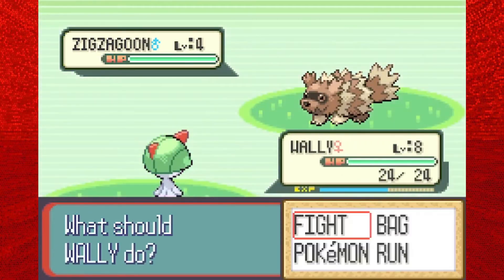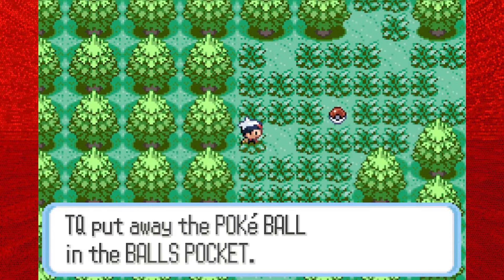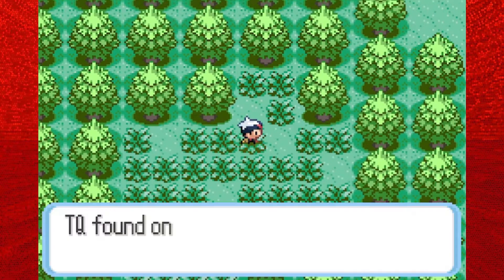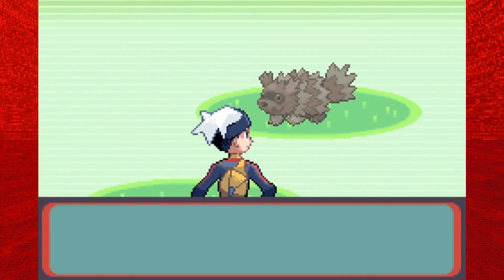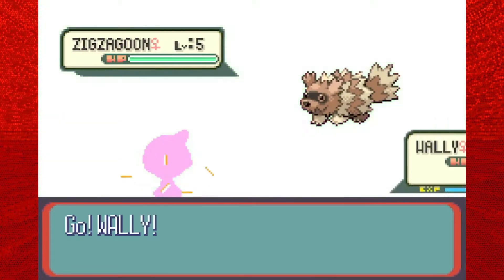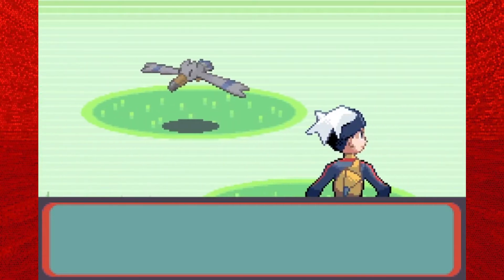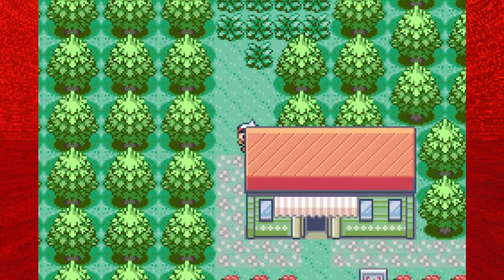Just behind the building is some more grass. I'm not going to list off the wild Pokémon you can get here because I already did that with the south part of Route 104 in the last episode. There are a lot of hidden items that can be picked up here, like a Pokeball and a Super Potion scattered around empty patches of grass. We're also seeing a Wingull for the first time in this walkthrough. Let's move on out of the grass.